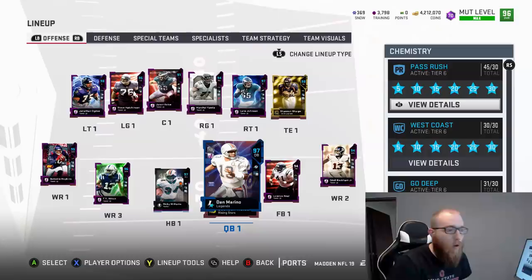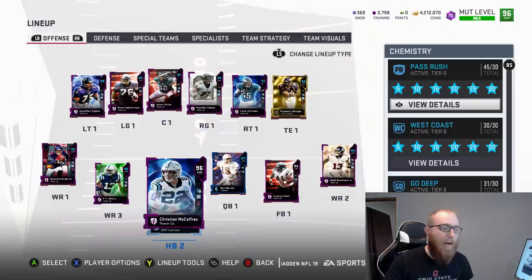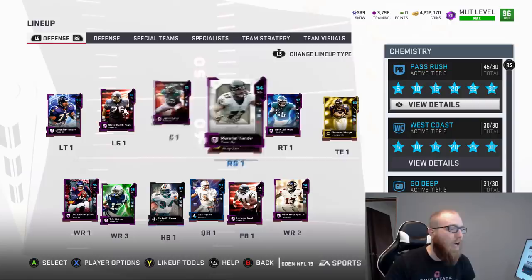Let's get into the lineup. You see Dan the Man — 61 speed but 99 throw power for this card. He is slow, yes, but he's got the dots. Wide receivers, I wish they were a little bit better. Running backs, I got JJ there. Obviously Christian McCaffrey, Ricky maybe a little bit better. Offensive line needs a Kelsey upgrade — EA, help us out. I need a new Odell, I need a new Hopkins.